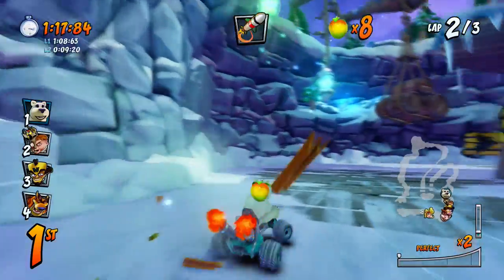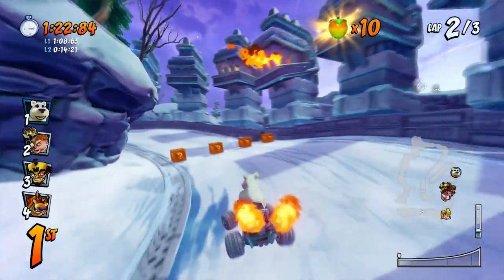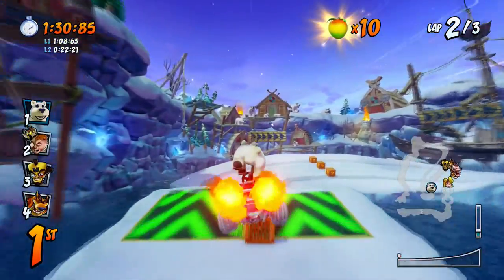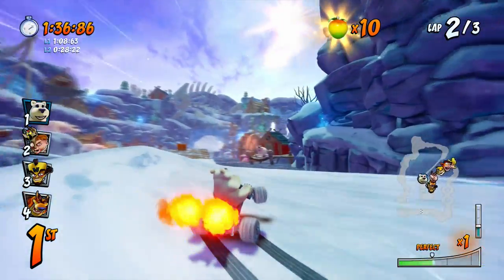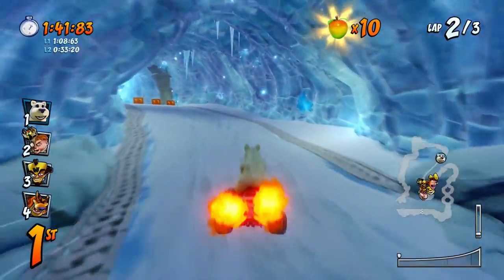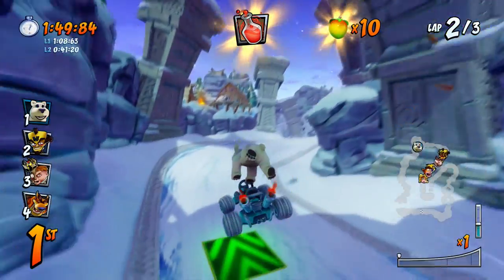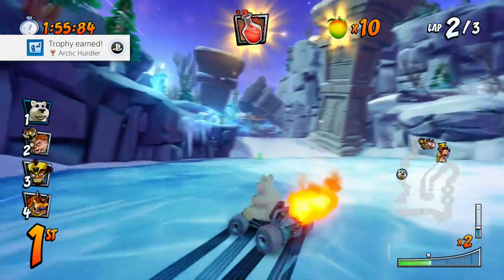I got the big final jump — nice. I have almost full Wumpa Fruit but I got hit by the seal. So I'm going to go around the opposite way — there's sort of like a figure eight here. We are actually doing really good now, ahead of the whole pack. There's a rocket heading for me — too late. Here's my chance to pull off a major lead. If I can get this jump just right and not get hit by any seals, we're going to be flying. Ready, set — and there it is. Go right over that wall — it only saves you a couple of seconds, but we do get a trophy for it: the Arctic Hurdler.